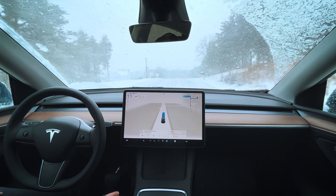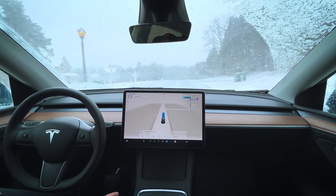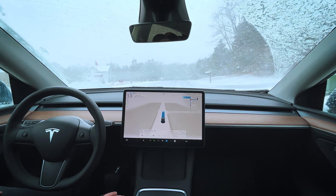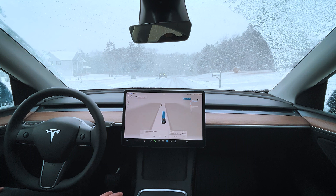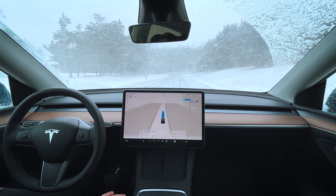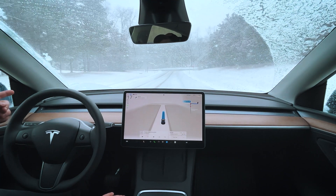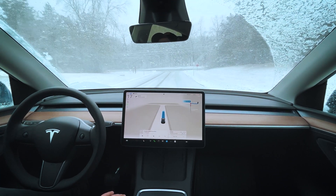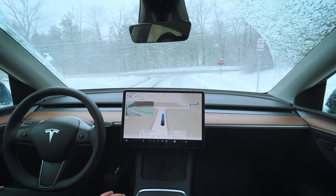Okay, it's starting to pick up now. We are kind of driving in the middle of the road here — I'm not sure why FSD is choosing to do that. I do see some tracks. We do have a car coming up the hill here. It is shifting over a little bit to the right, and then it's going right back into the middle of the road. The front left tire is almost driving in the tracks of the Jeep on the left-hand side.